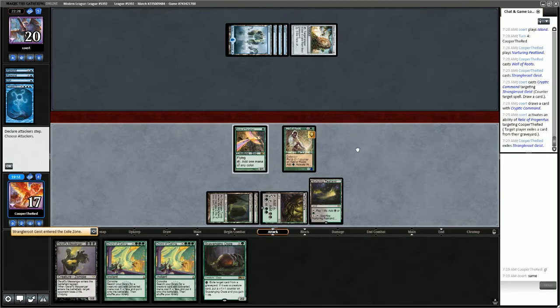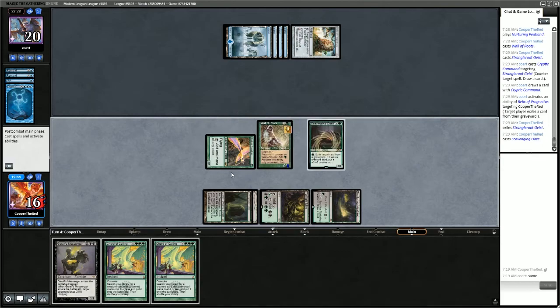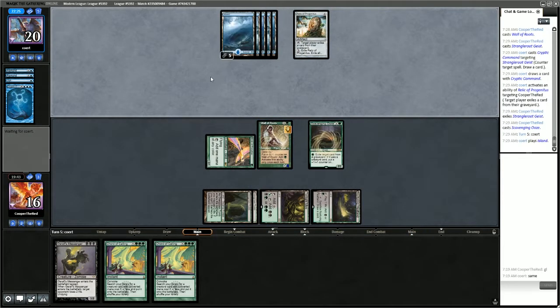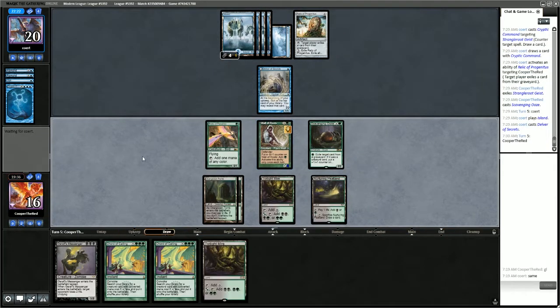With enough mana, we could cast Scavenging Ooze while they're tapped out. And we can even use Wall of Roots if we wish to allow Scavenging Ooze to eat a card out of their graveyard. If we don't have to, we aren't going to — we'd rather keep the counters on Wall of Roots for now.